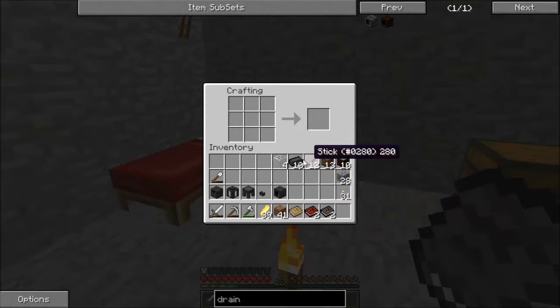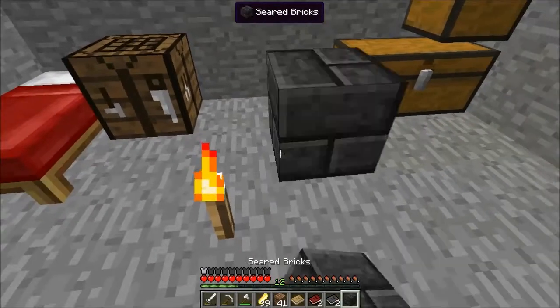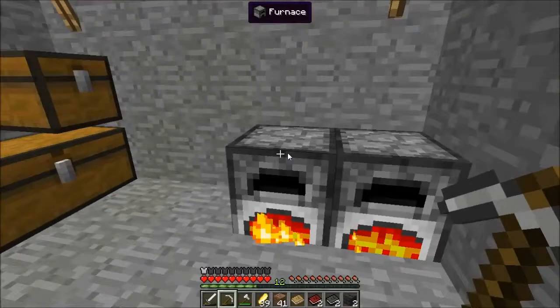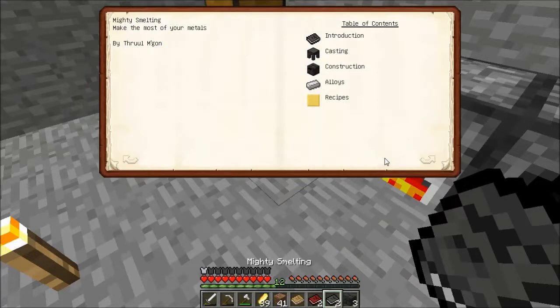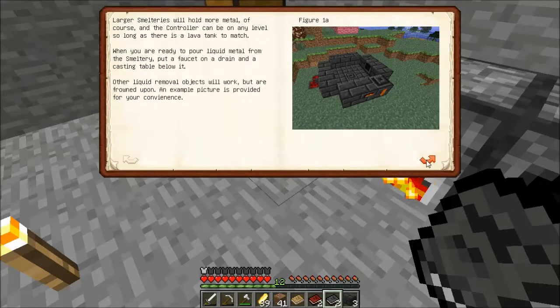Now I need nine bricks. Smeltery structure block — safe or decoration. Maybe let's put that — oh, it's looking good! Like Feed the Beast basalt base. Nine seared bricks — oh man! What the hell is that? Figure A, forming cast.